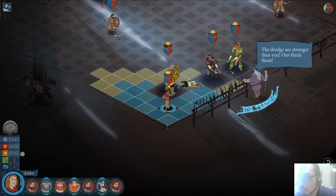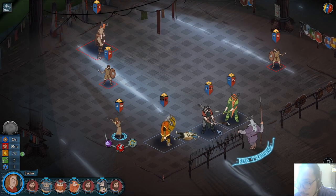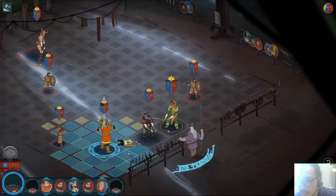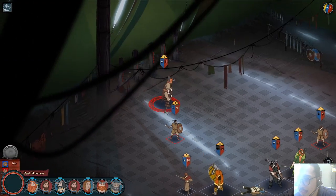I look at the board and identify the places where he can't attack me. I position myself at the edge — so he will end up here. Then I just move one space and end my turn.